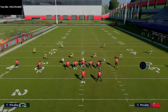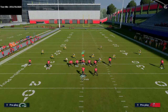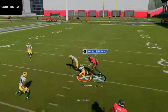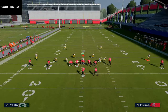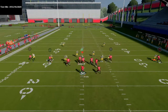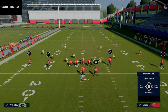Against man coverage, this works really well. You're going to see that both crossing routes will get open against man-to-man, especially the route to Chris Godwin — he's going to get open against man coverage. Now the trick with the post route on Mike Evans is to smart route it. You want to make sure you're smart routing this so it goes the proper depth. If you do that, he's going to get a decent chance at inside leverage against man coverage. The reason he might not always beat man coverage here is because Jair Alexander has over 90 man coverage, and Mike Evans has under 90 deep route running — but he can still get that inside position for a possession catch.